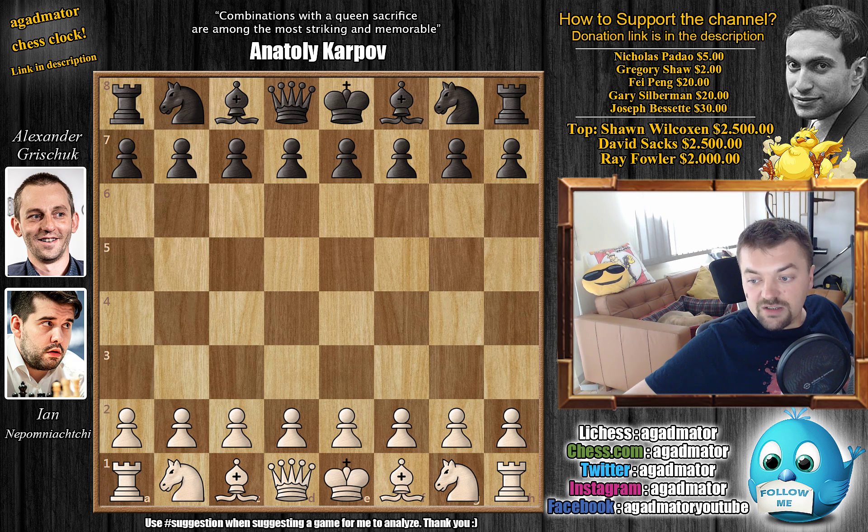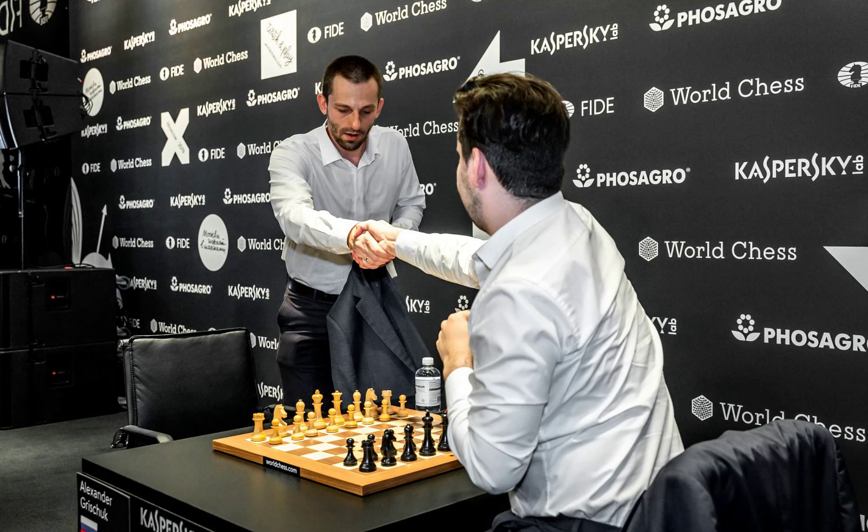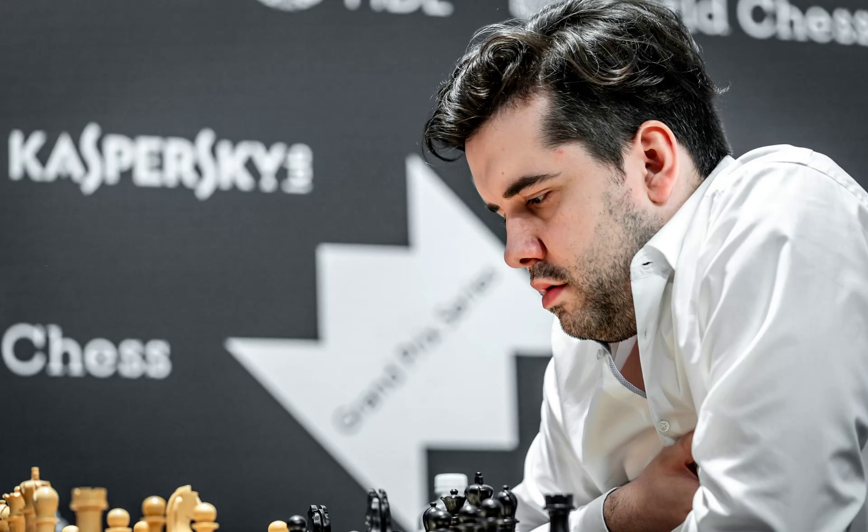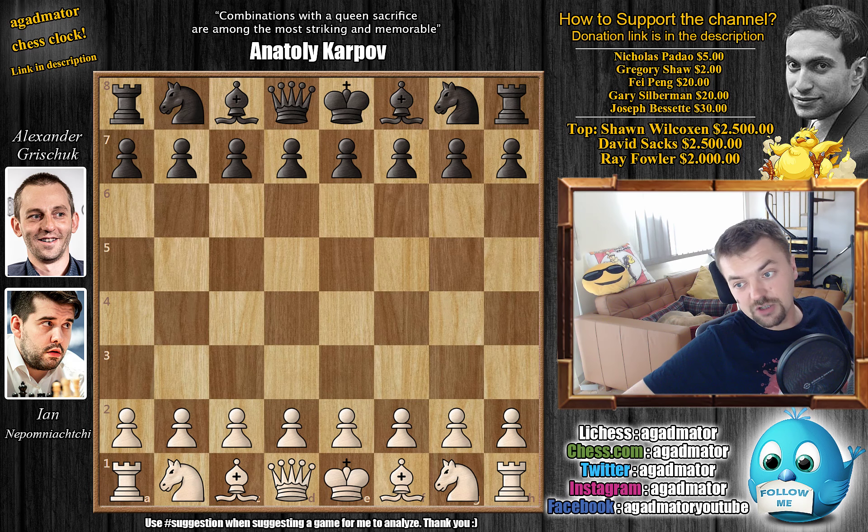We do have a few nice photos, compliments of Niki Riga. Here we have a very nice photo of Grishuk just arriving and shaking hands — from the game where Grishuk had the white pieces in the rapids. Also a very nice close-up of Alexander Grishuk — he has nice color, as it's a really intense game. And also a very nice close-up of Nepo. I do hope you enjoyed that. Now let's check out the game.